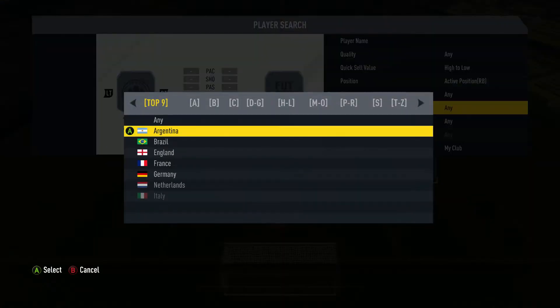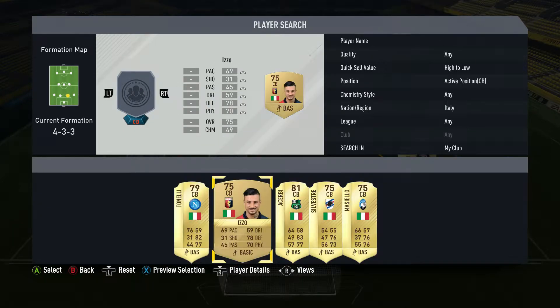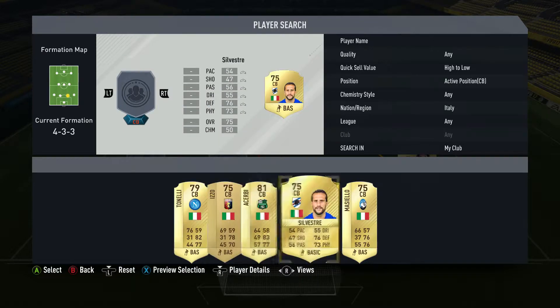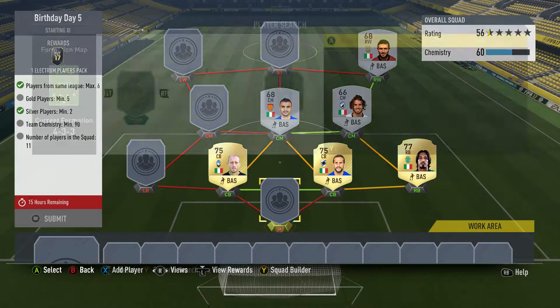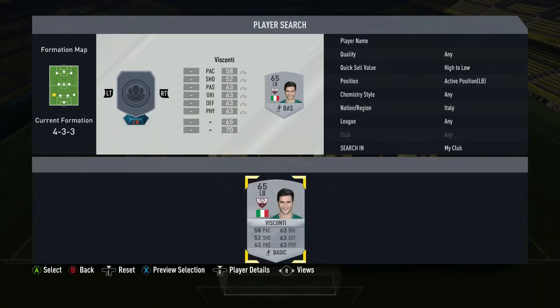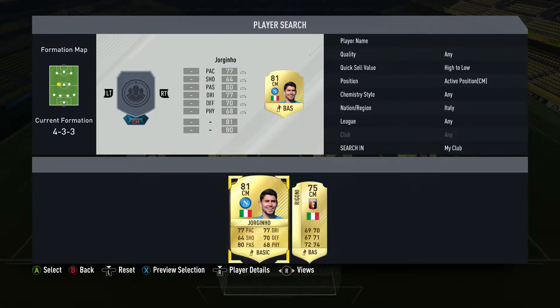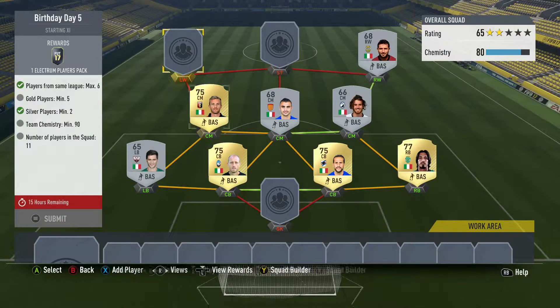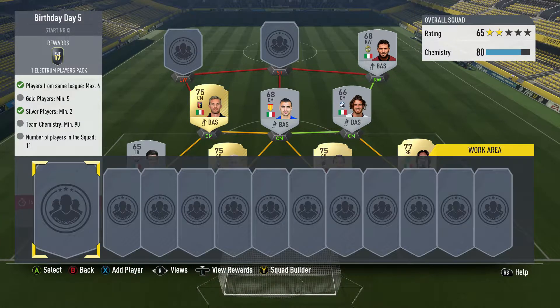I did an all-Italian team because I had a bunch of untradeable Italian players — might as well use them. We've got these non-tradeables here, and then for the goalkeeper, left back, silver center mid — that guy's untradeable. I don't have a left wing, a goalkeeper, or a striker, but we should be able to fill those positions.